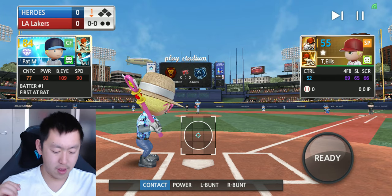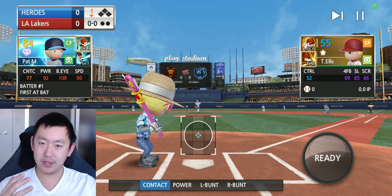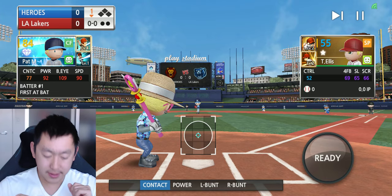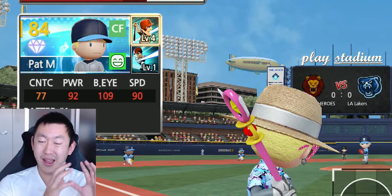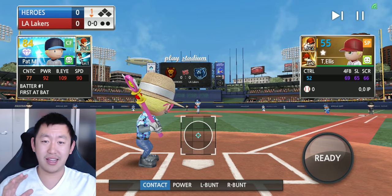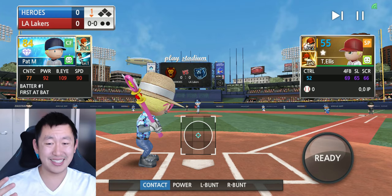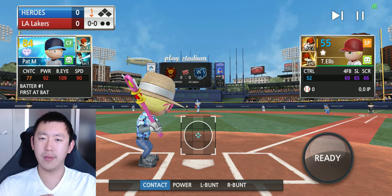I have this set up with about half and half — the top half of my lineup with almost 90 plus batter's eye traits. We see here Patrick Mahomes with 109 batter's eye. We're going to compare that against default players — recruits that you start out with — sitting at about 40 to 50, maybe 60 batter's eye. I'll walk you through how they perform and why batter's eye is such an important trait.